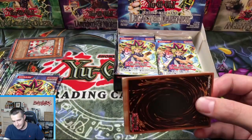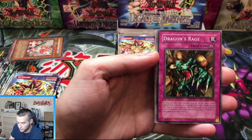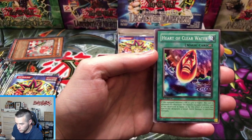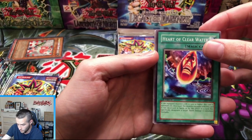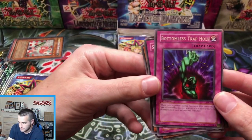Skull Knight number two — here we go. We got a Dragon's Rage, Ryukishin Clown, Heart of Clear Water. Will this be our first Ultra? Will it be a Secret? This is what, number 11? And a Bottomless Trap Hole — that's a pretty good rare. But still a rare. We're on a rare streak.